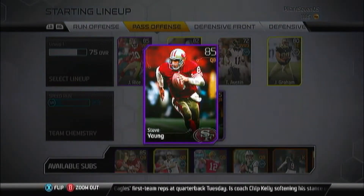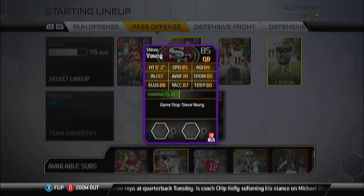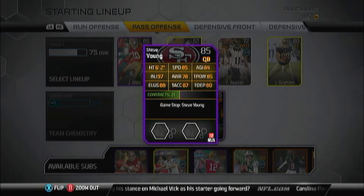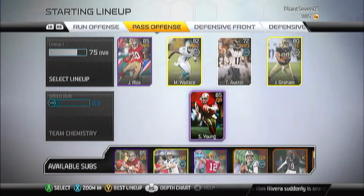We added to our receivers — they were doing horrible drop passes, they were a little bit slow. We got the 85 overall GameStop edition Steve Young: 6 foot 2 height, 85 speed, 84 agility, 97 injury, 70 awareness, 85 throw power, 88 looseness, throwing accuracy is 87, throw deep is 80.